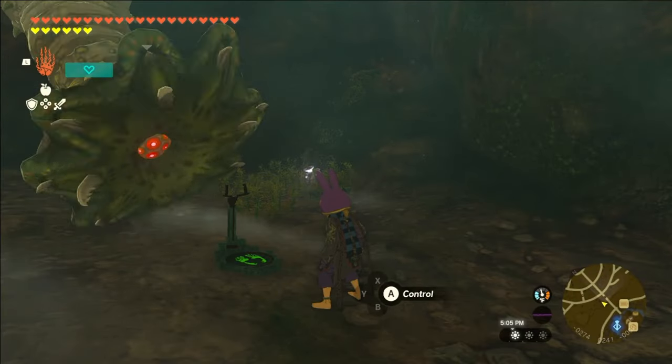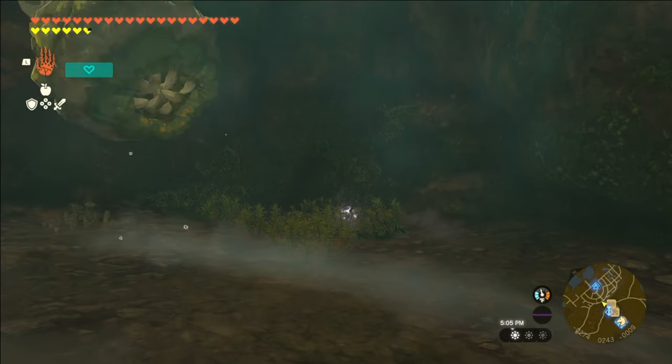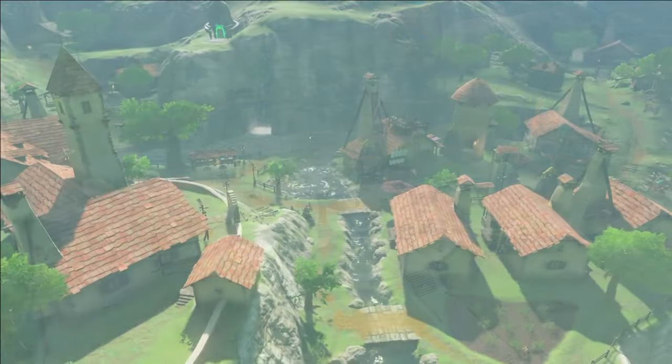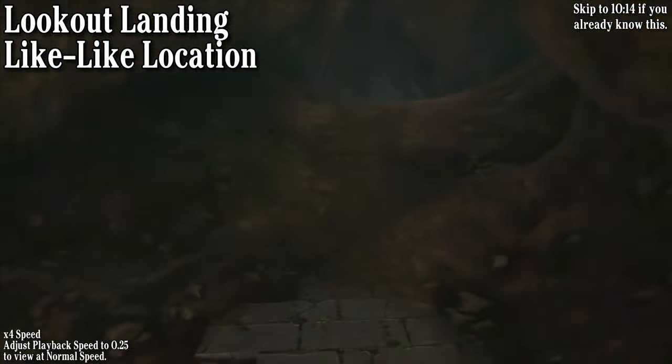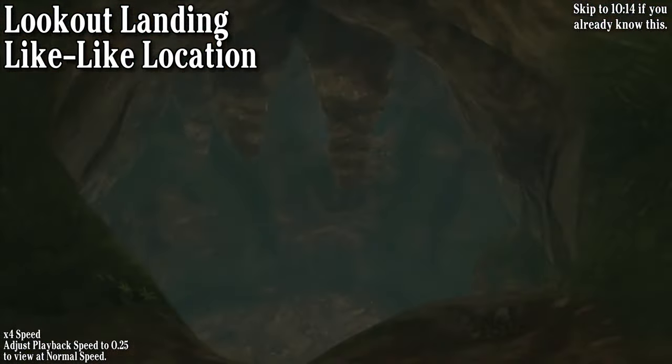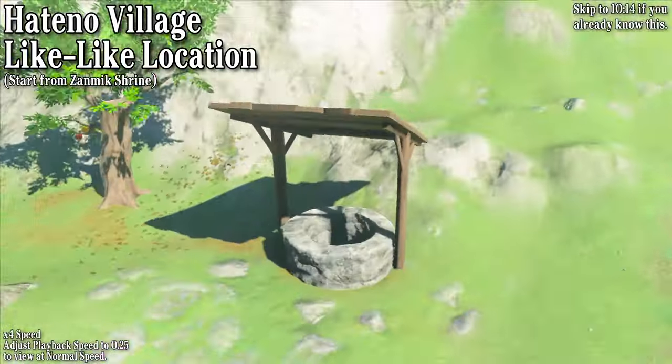The last thing to go over is where we'll actually be doing all of this. For stick culling, there are two locations I recommend using, and those are Lookout Landing and Hateno Village. I'll put footage on the screen to show you where the like-like is in both of those spots, as well as where to exit each of those caves for the actual cull.